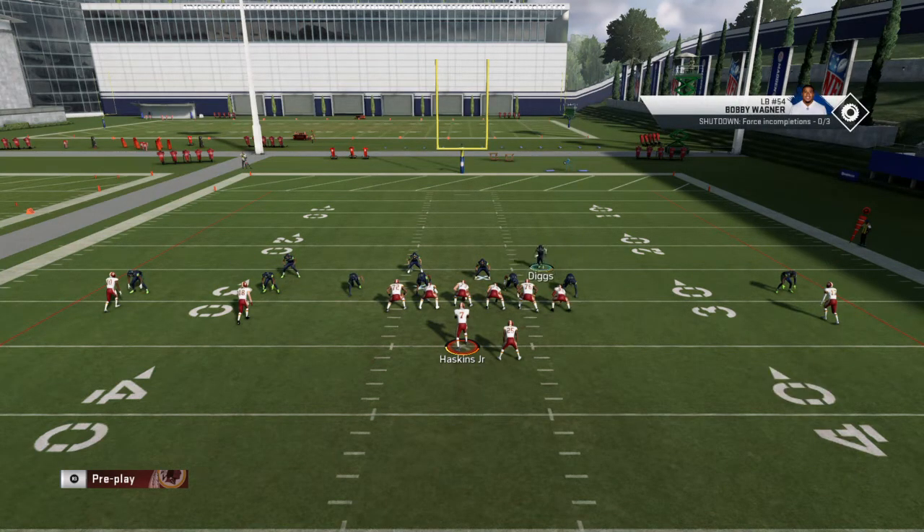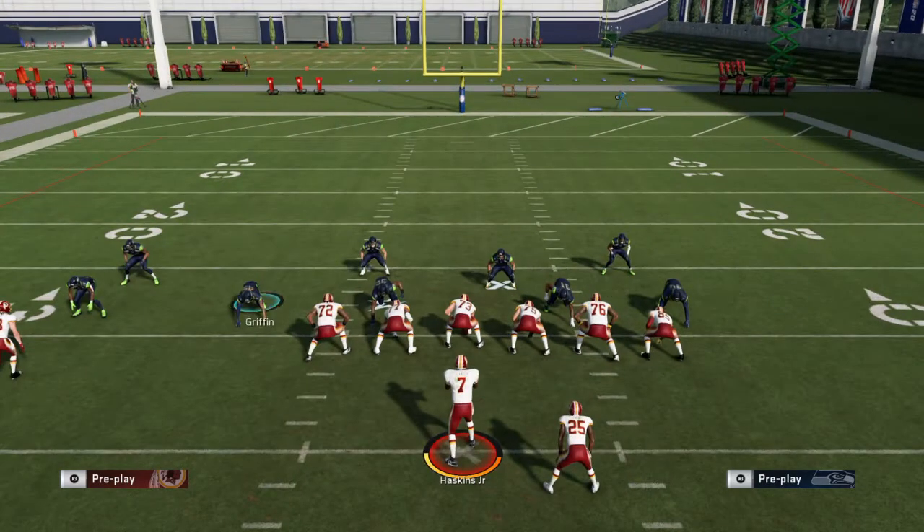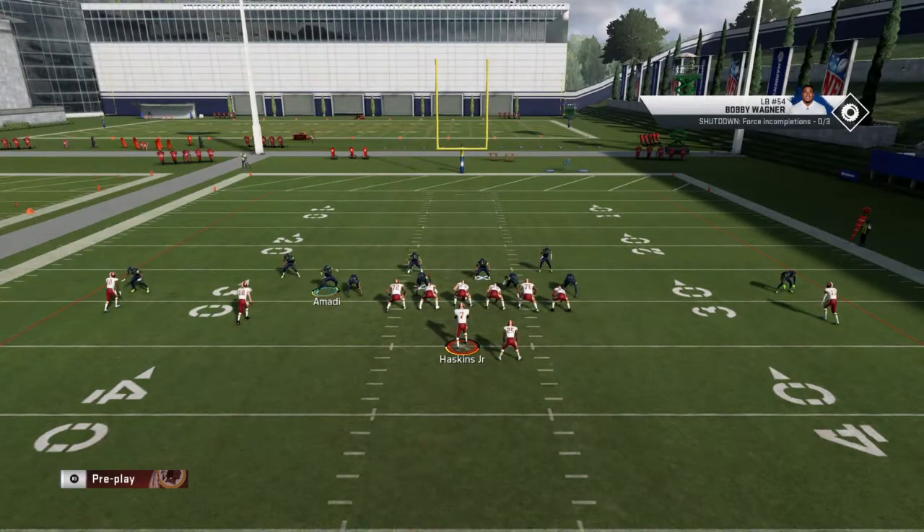The Seahawks are actually fast even though some of their defenders aren't as good. Make sure you put the Griffin brother on the defense — he's super fast. Move Clowney inside, then you've got Reed, and on the outside put Ansah. Put Amadi right here because he's fast.